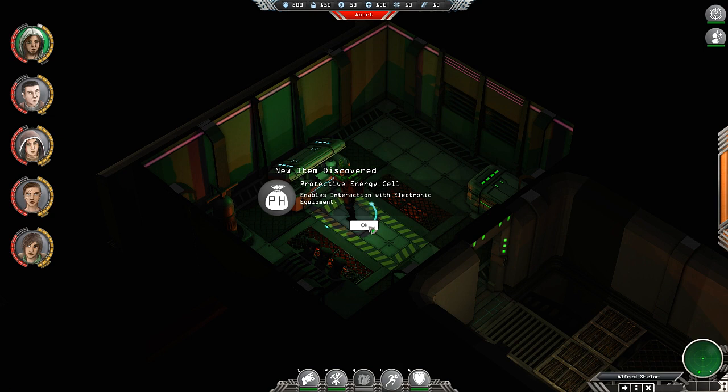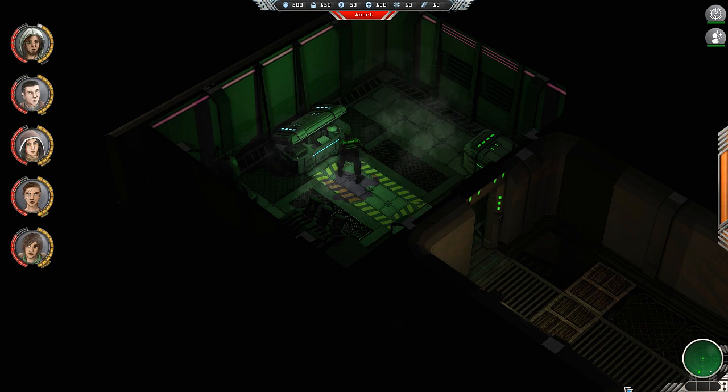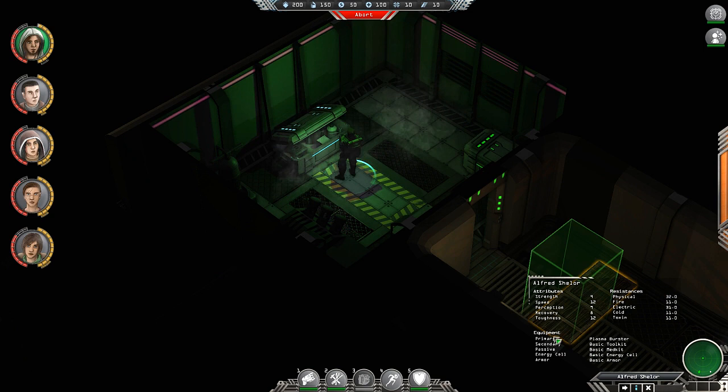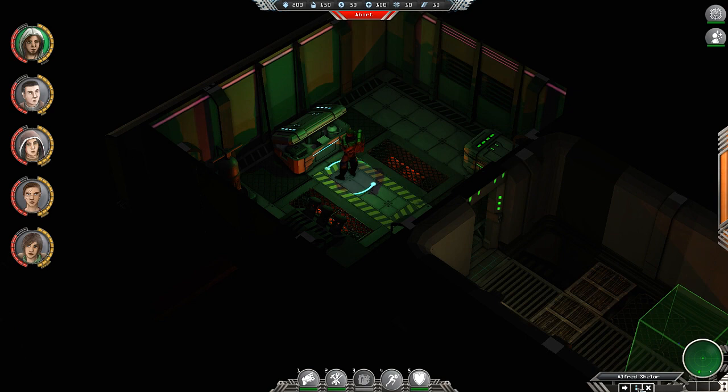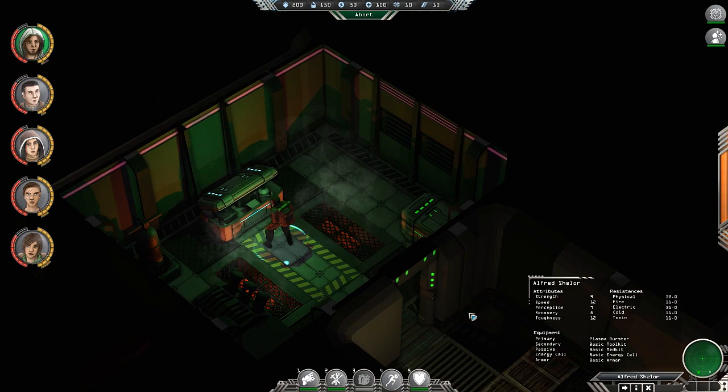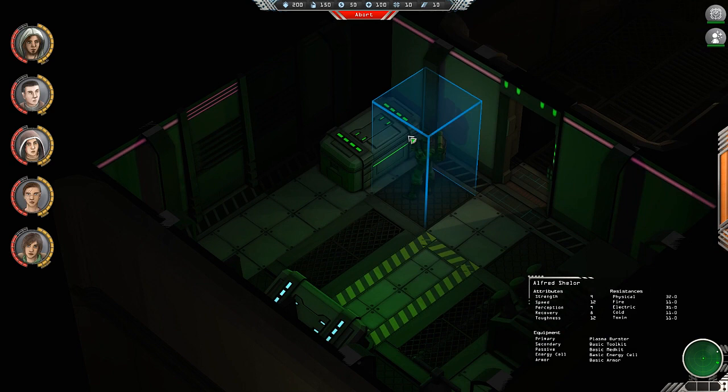Protective energy cell enables interaction with electronic equipment — did I get a second one? Because it stayed there. Is that really the only screen I get to represent my character? I kind of wish there was an actual pop-up character screen like you get in a lot of RPGs — this seems like a less than ideal way of expressing what your character currently has equipped.